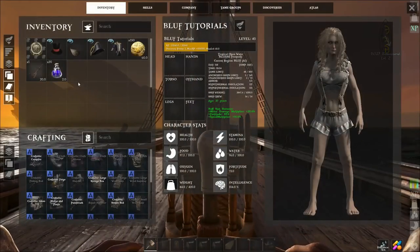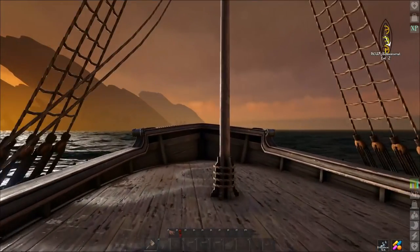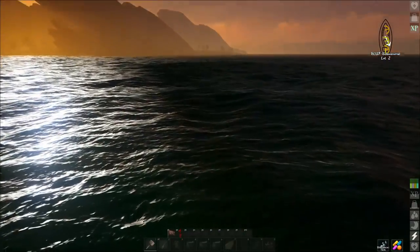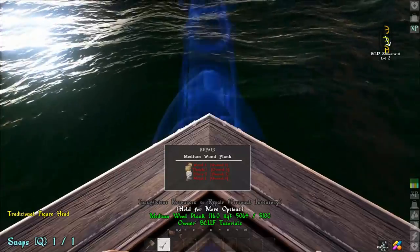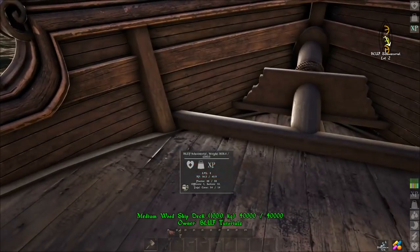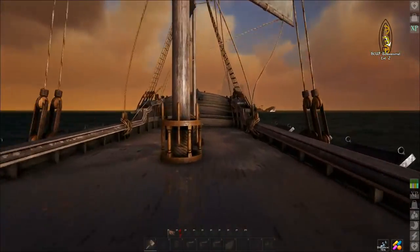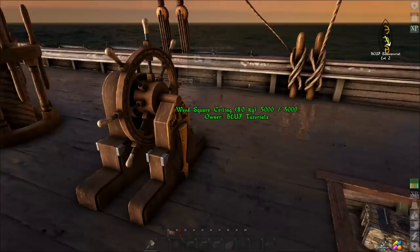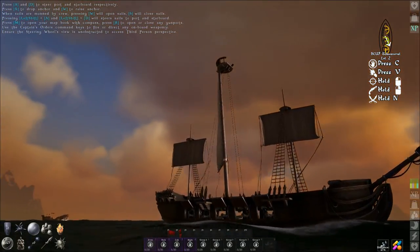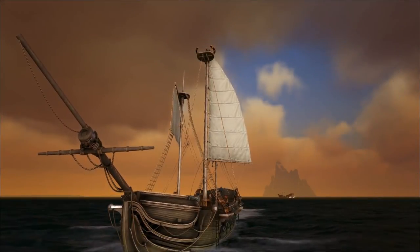Now that we're on the ship, let's take a look at this common traditional figurehead that we got. It is purely a decorative item that you put on the front of your ship. There were two options — this one and also a lion one. I personally prefer this one, however one of my company mates has a lion one that we'll be looking at in a moment. This is one of the prettiest early access games I've ever played.